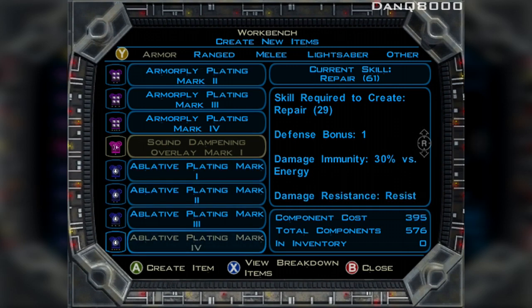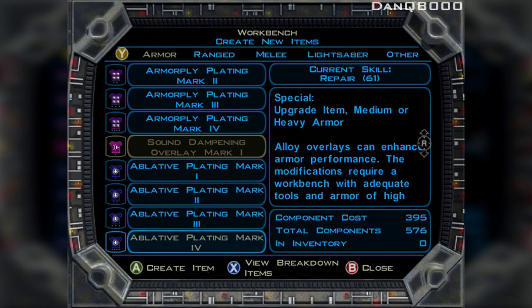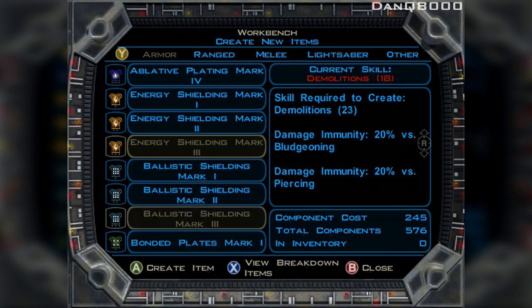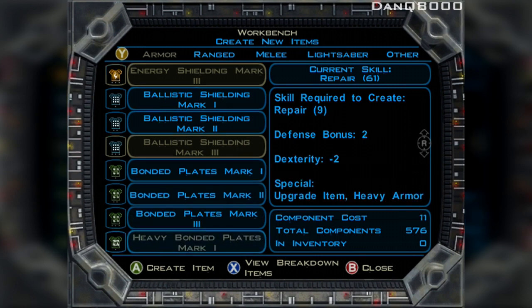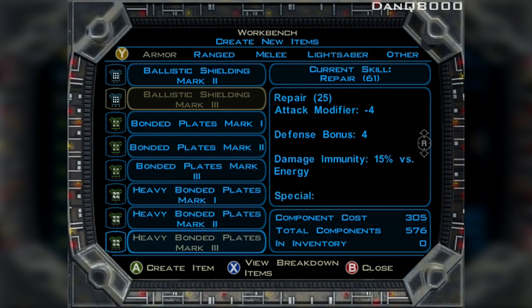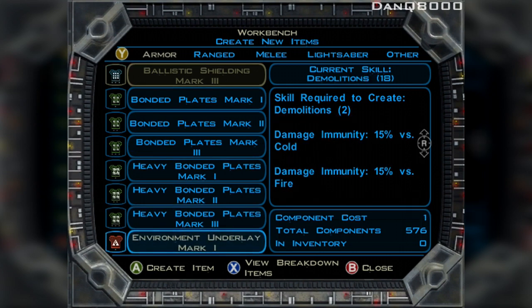Ablative plating, energy shielding — don't have enough demolitions. Bonded plates would be really good to create. Heavy bonded plates are even better, but you lose your attack modifier — it's for heavy armor only. Yeah, you lose a huge attack modifier, so it's kind of pointless.